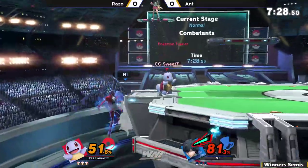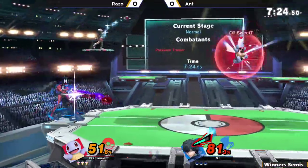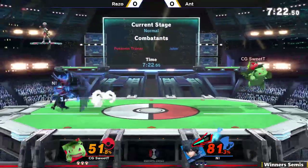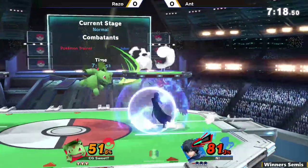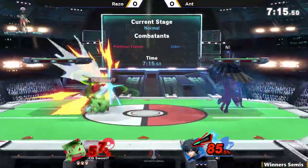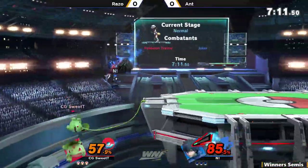Going for the bear to try to space-spike him. Unfortunately, dragging down a little bit too fast — not going to get the whole move off. Switching to Ivysaur right there. And this is where we start seeing the Razor Leaf projectile zoning — not going to commit to anything, because Ivysaur has Arsene countering that approach.